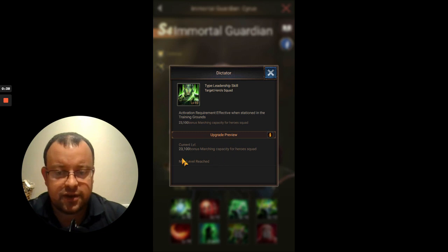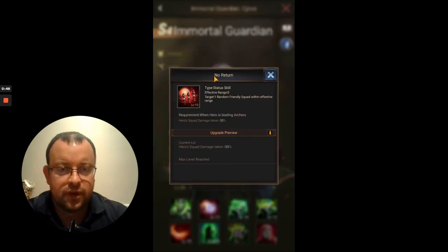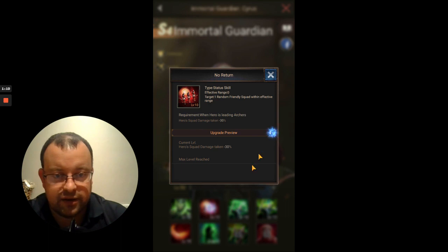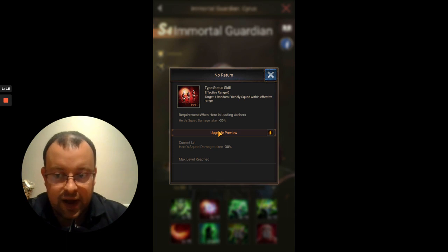First off, the Dictator skill gives 23,100 extra marching capacity in the Hero Squad with the troops. His first hero-specific skill is No Return — it's a status skill. Status skills are probably the most rare and best skills in the game because they're effective throughout the battle. It reduces damage taken by 30%, starting at 12% and scaling up to 30% at level 10. Absolutely huge.